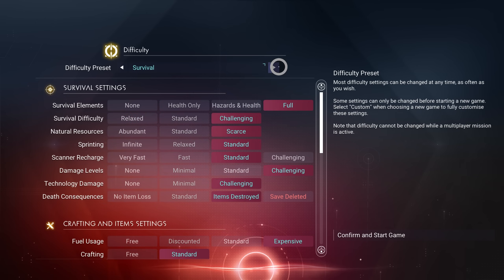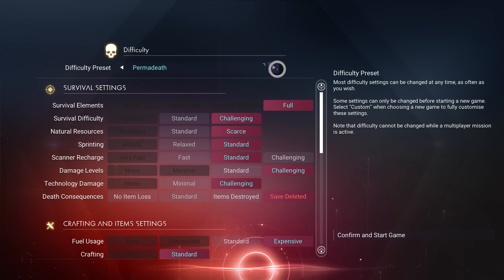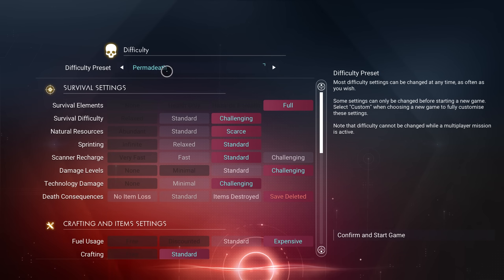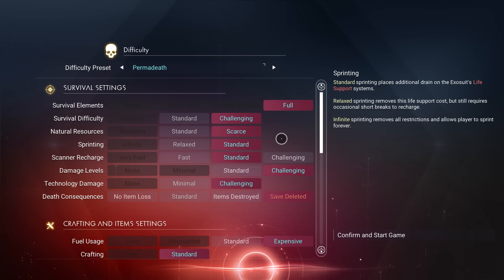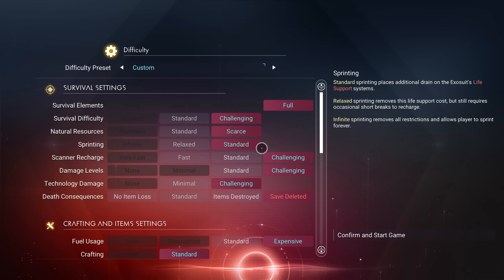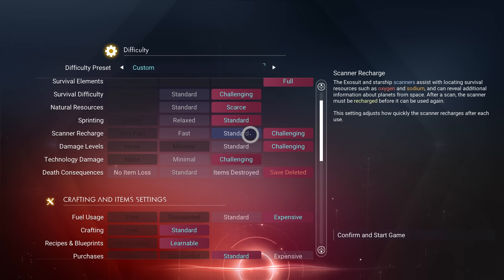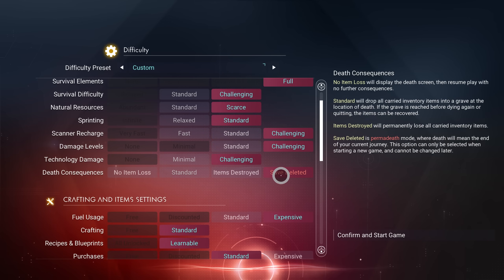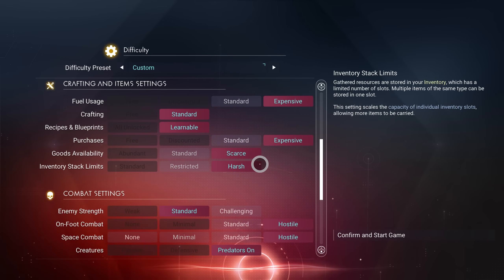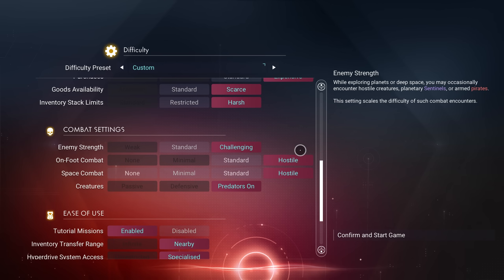If you don't know about a Fugitive Run, essentially you have to start a brand new save from the beginning. We're setting it to Permadeath — and not just Permadeath, this is hard by itself — we are going even harder than Permadeath. We're going to extreme difficulty. Some things are still set to standard even on Permadeath, but we are going all the way: expensive, harsh, challenging.